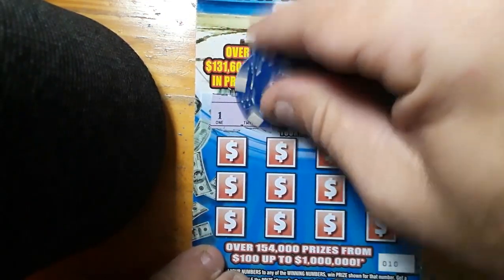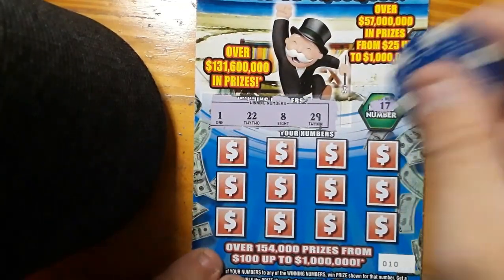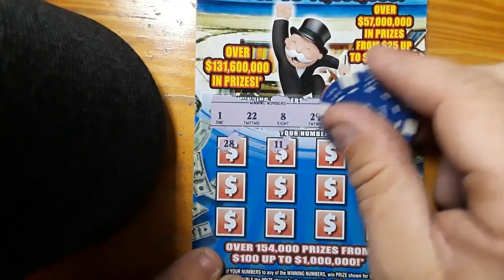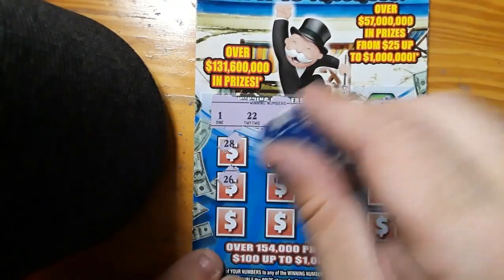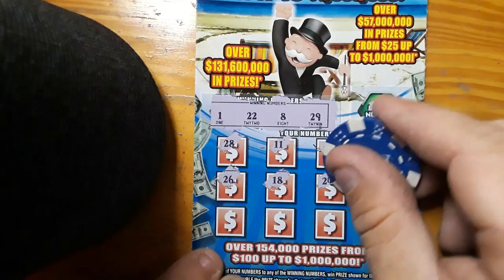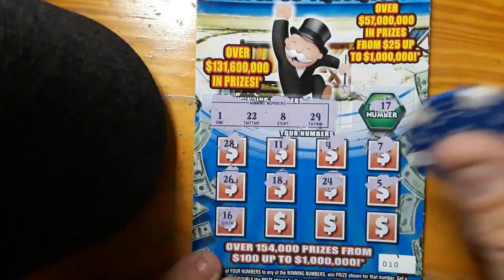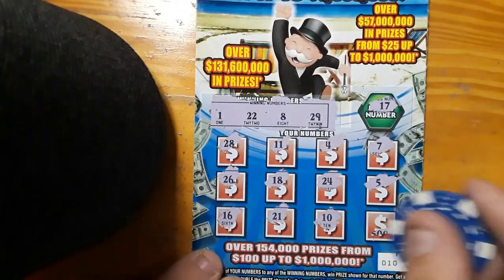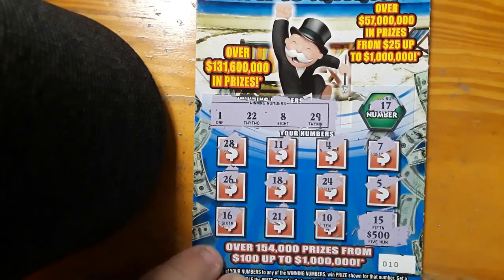Looking for a 1. A double deuce, 8, and a 29. 17 in the bonus box. 28 — one off already. 11, 4, 7, 26, 18, 24, 4. Scratch off Kings 5. 16. Blackjack. 10. And the last spot for 500 — a number 15. Don't have it. Nothing on ticket 10.